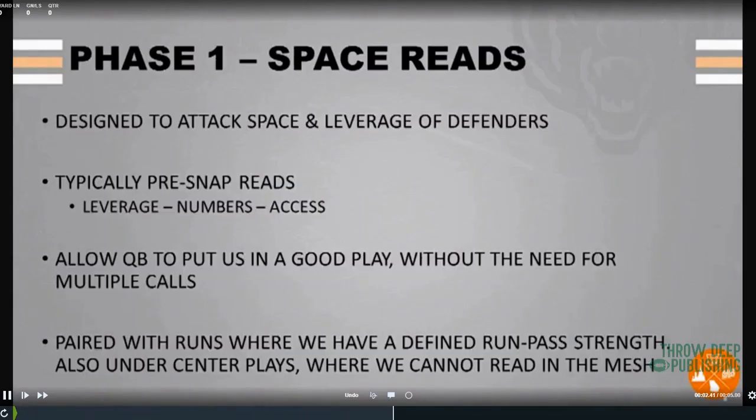Alright, first one: space reads. The way we've done this — some people teach first level, second level, third level RPOs and that's kind of the batting order. What our quarterback coach likes to do first and foremost is get into the RPO game, and space reads are the first one. Simple little things: is he far enough, is he not far enough? Make a decision. Easy to watch on film and show whether you made a good or bad decision. It's kind of a disconnect or connect read.